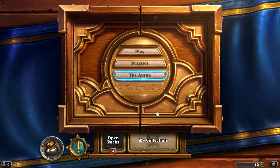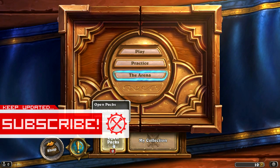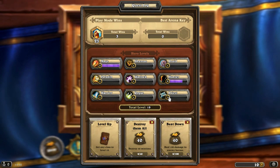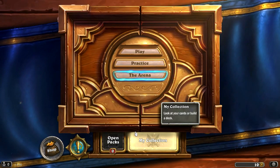In the previous episode, we managed to defeat another human opponent. In this episode, we're going to be playing one more opponent to try and get our hunter up to level 10. If we have a look at our current quest logs, we need to level up to get any class to level 10, and our hunter class is currently on 9 — literally one game away. We've also got a couple of other quests: Destroy Them All — destroy 40 minions — and Beat Down — deal 100 damage to enemy heroes.